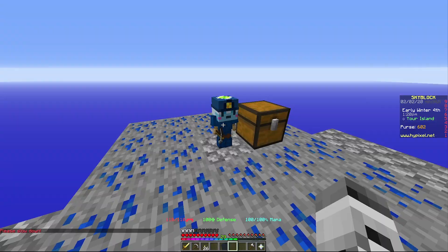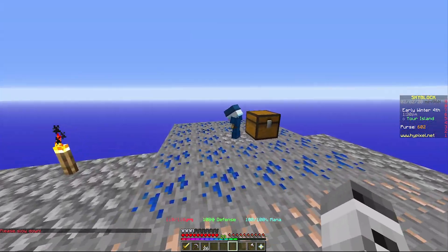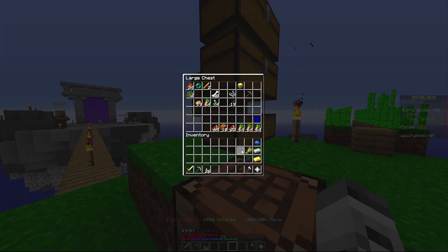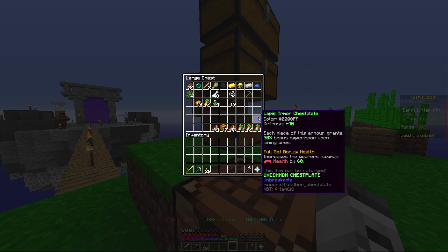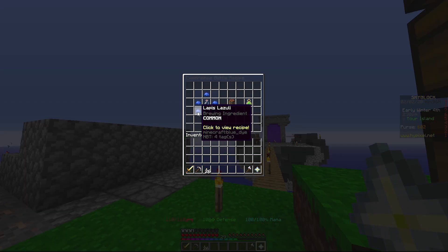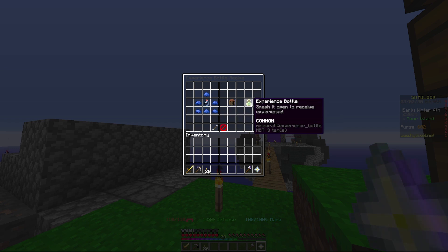I'm gonna place the budget hopper into the lapis minion. You can take items out, so this guy will fill up — and I think he'll fill the chest too, then sell — which is great because that'll make me extra money even when I'm offline. I also want to look into lapis armor because each piece grants a bonus to experience when mining ores, and I need levels for enchanting.